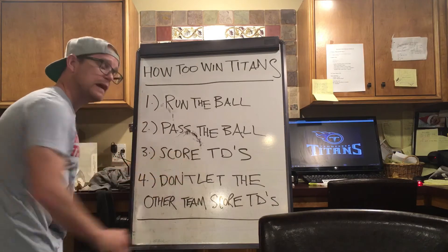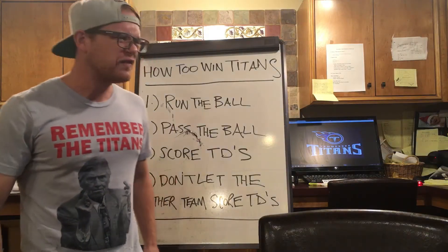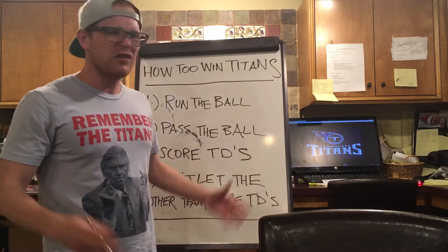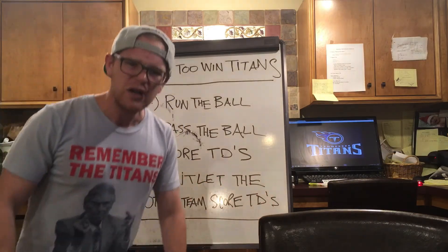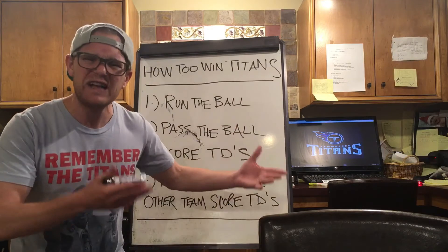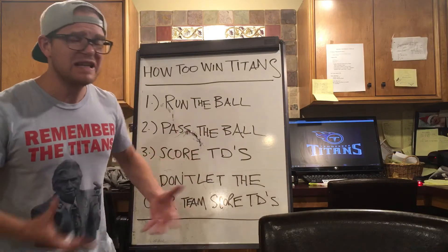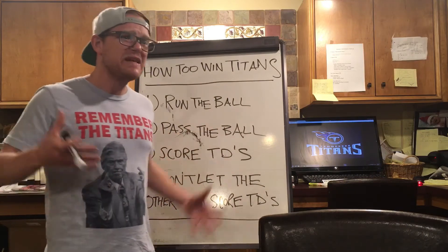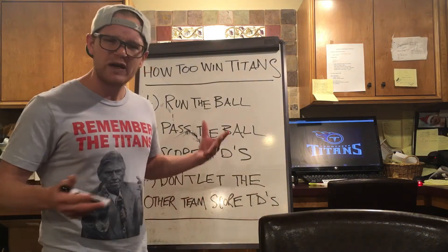Four: don't let the other team score touchdowns. The Dolphins — their mascot is stupid, it's a fish. They ain't been good since Ray Finkel. Jay Cutler — don't even get me started. We lost to Jay Cutler. And to top it all off, I've just seen a video where a Dolphins coach was doing cocaine right before he went to a meeting. You mean to tell me that the Tennessee Titans lost to a team where the coaching staff is on cocaine? That's just crazy.